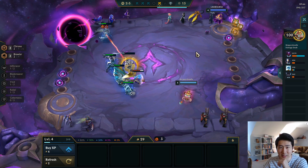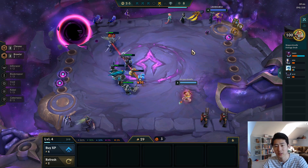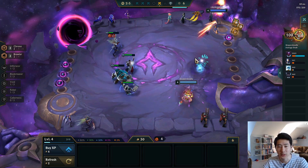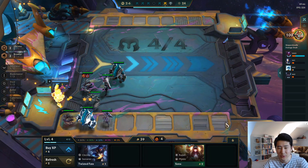For the last item for this kind of build I wouldn't mind going for a Spear of Shojin, because I have Rabadon's on him. Well, look at that — no one playing Malphite, so we got three of them. That's cool.